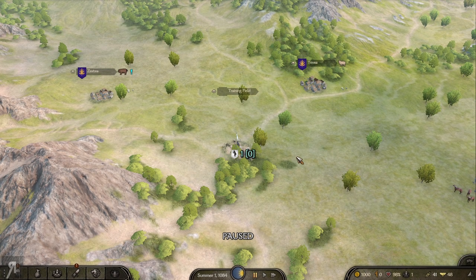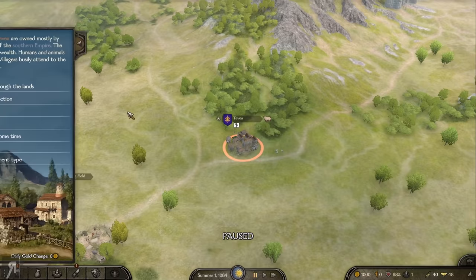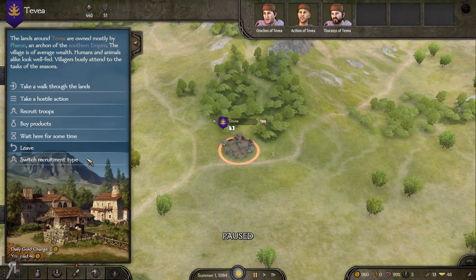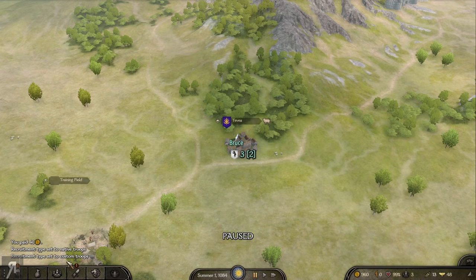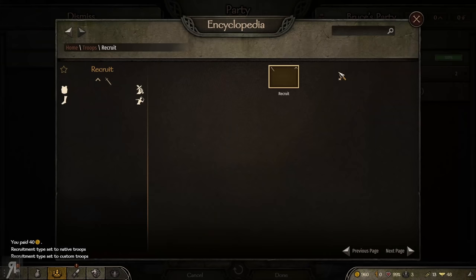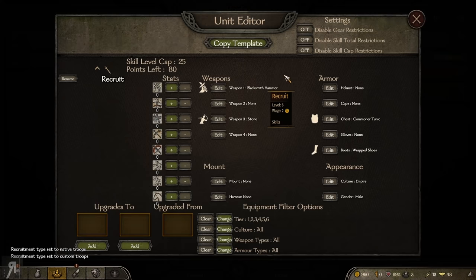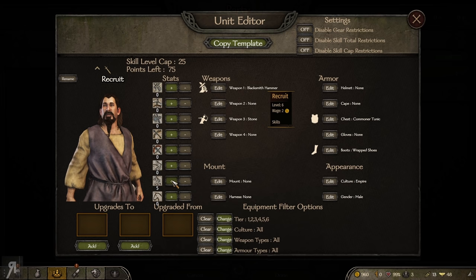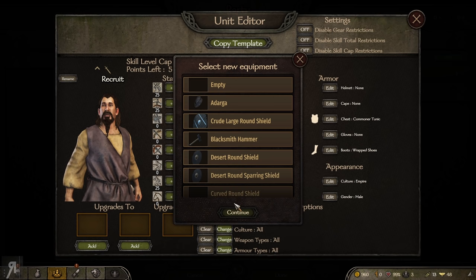The My Little Warband mod — I'm going to go quickly to this village to show you that I can recruit these custom recruits. You can switch recruitment type, so if you want to recruit native troops you can, but I'm sticking with custom troops. These guys have no skills to speak of at the moment, but I can do whatever I want with them — give them 25 in athletics, 25 in one-handed, 25 in two-handed.